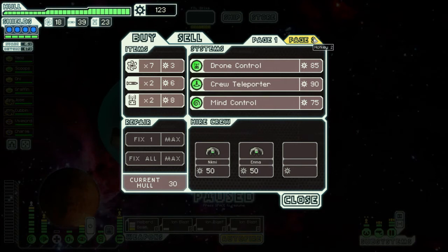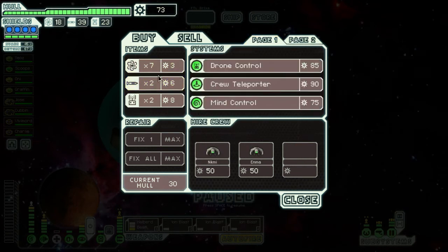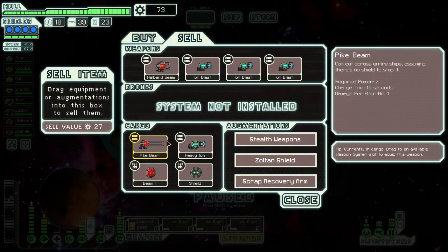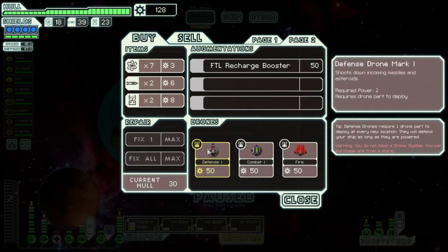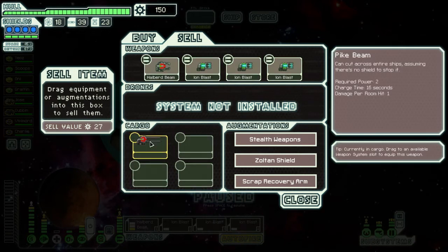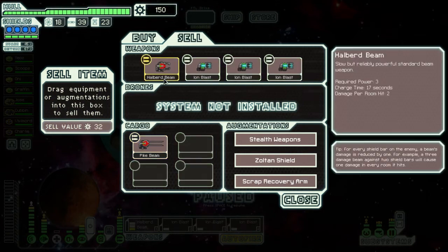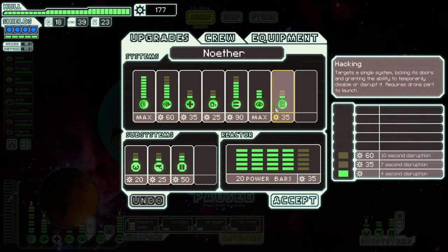Drone control, mind control. Stealth weapons would actually be pretty good — yeah, let's get stealth weapons. We can sell those drones, we're not going to need them. We can sell the heavy ion because I'm using three ions. Should we sell the pike beam? We'll sell the pike beam.